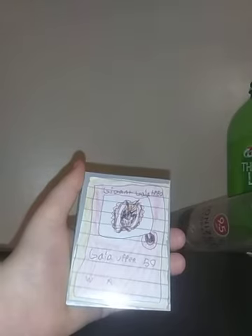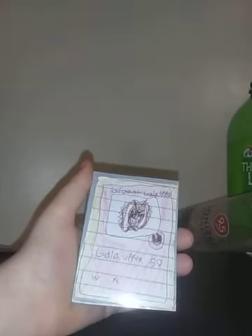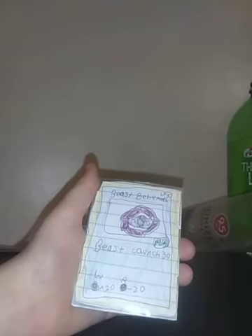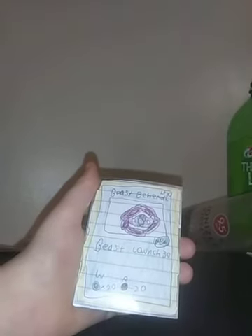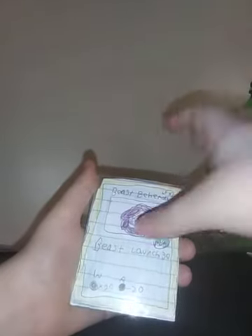Gigant Gaia, HP 80, Balance Type, Gaia Upper 50, Weakness: nothing, Resistance: nothing. Beast Behemoth, HP 30, is an Attack Type, Beast Launch 30, Weakness: Defense, Resistance: Stamina.